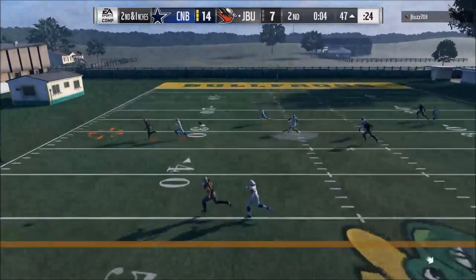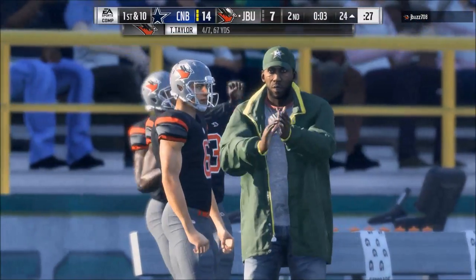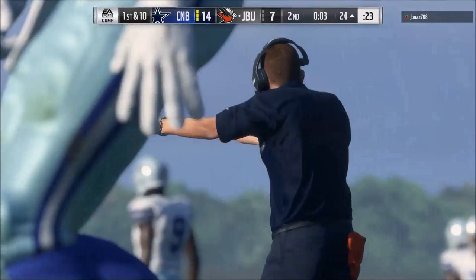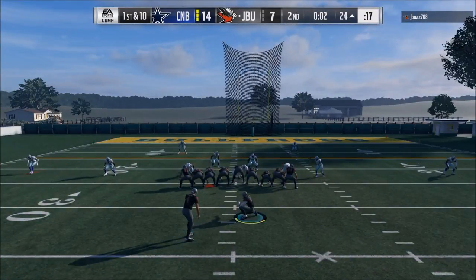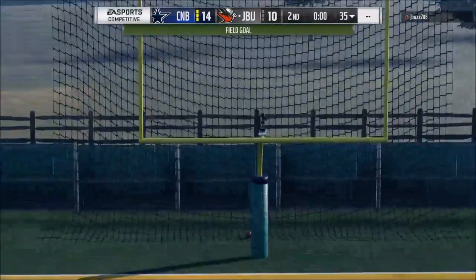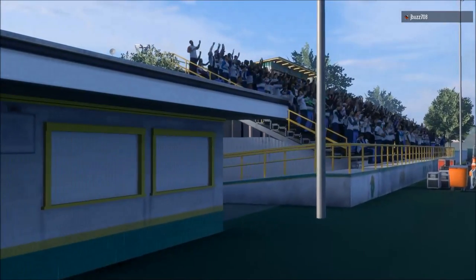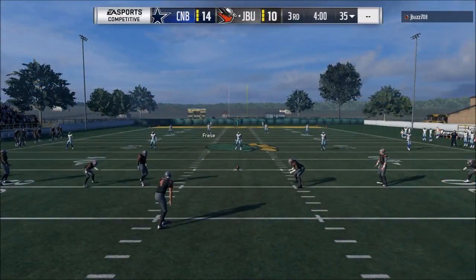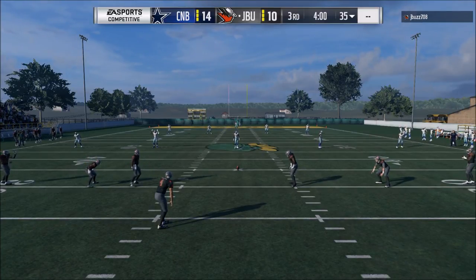Something to think about as you look at this defense — we broke it down in the premium membership and a lot of people have liked it. The cool part about the 3-3-5 odd is it's everything all in one formation: you have features of the nickel 3-3-5 normal, features of the 4-4, features of the 3-4 under, features of the nickel normal, and so many different packages all rolled into one set that is really dominant.